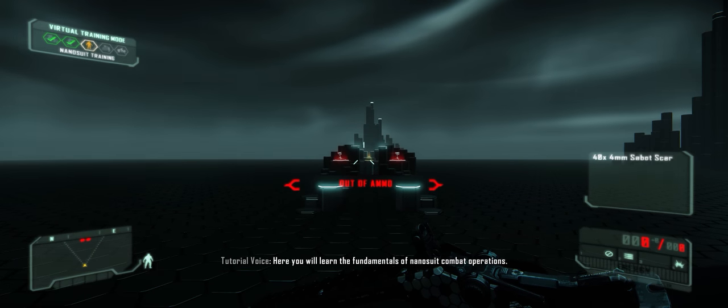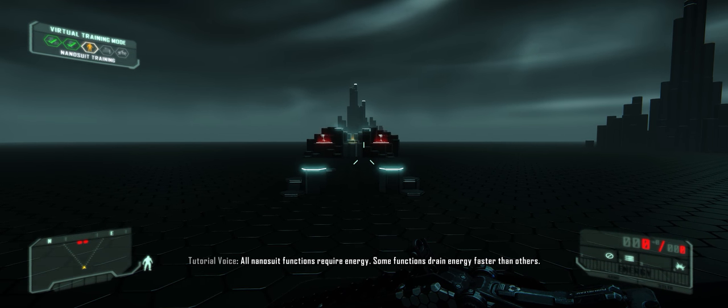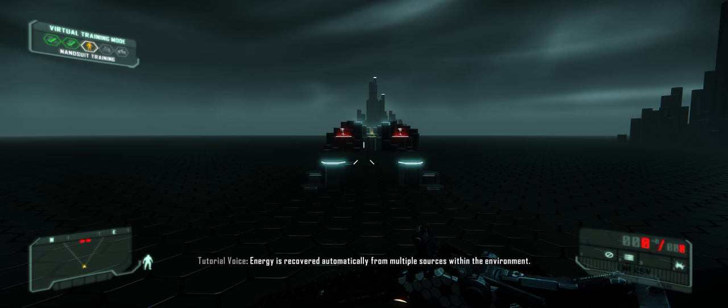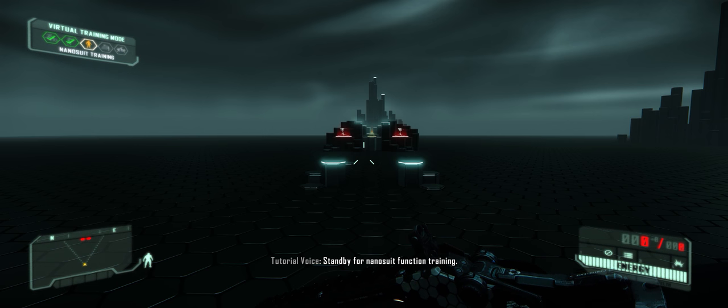Here you will learn the fundamentals of nanosuit combat operations. All nanosuit functions require energy. Some functions drain energy faster than others. Energy is recovered automatically from multiple sources within the environment. Standby for nanosuit function training.